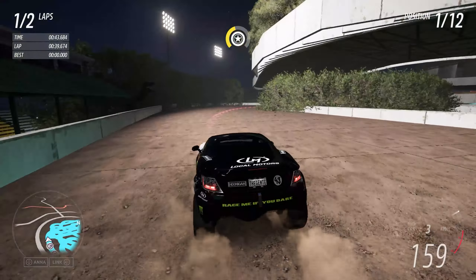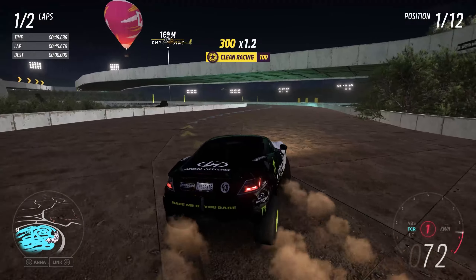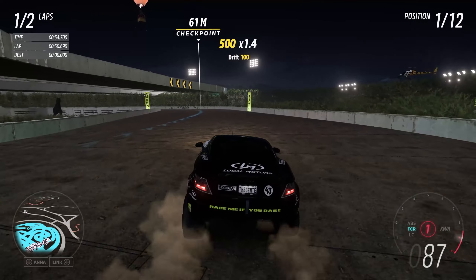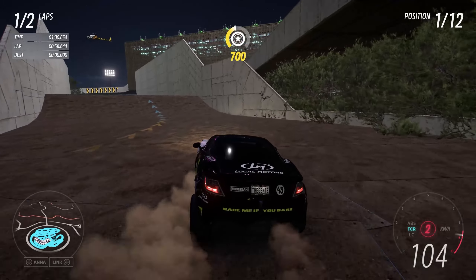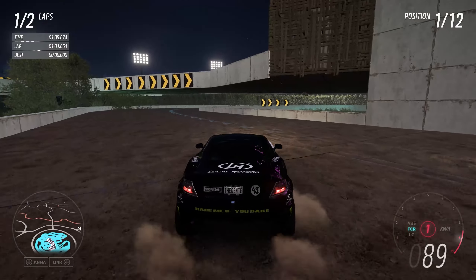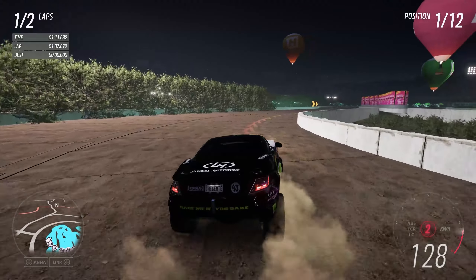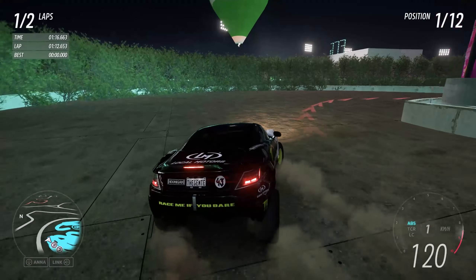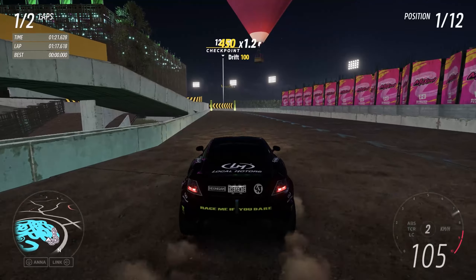We've taken the Local Motors car out today to give it a rundown. Dexter never fails on these maps — they're just brilliant. Oh, there's a dinosaur! Go around that corner — there's white corners.